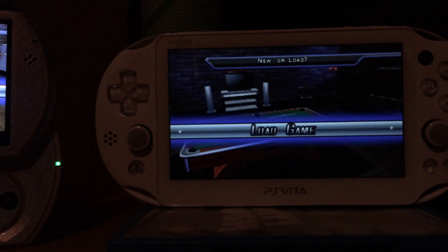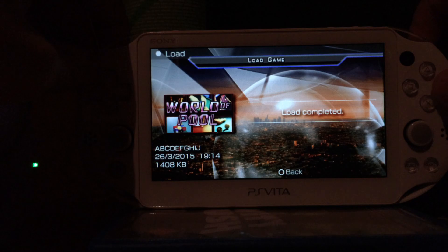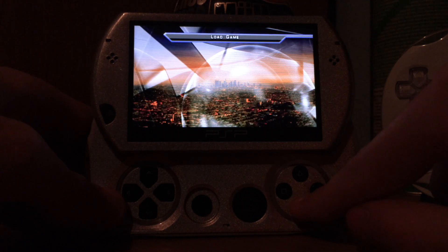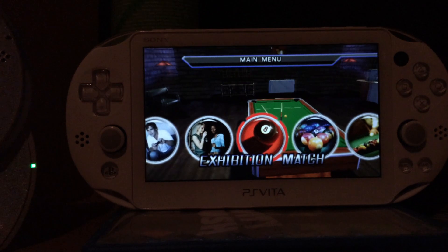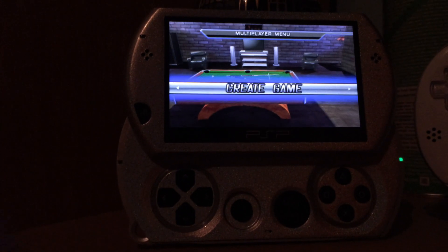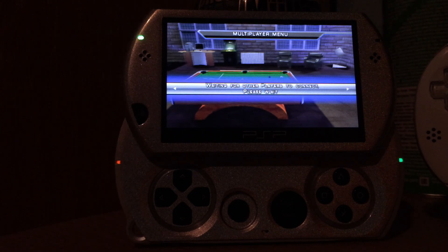Once you've started World of Pool on both devices, first you have to load the save data. On the PS Vita you have a slightly bigger save data than on the PlayStation Portable — it's a bit smaller on the PSP. Then on both devices go to Multiplayer and press X. Then go back to the PSP and create a game, pressing X until your Wi-Fi LED is flashing and the PSP says 'waiting for players to connect'.